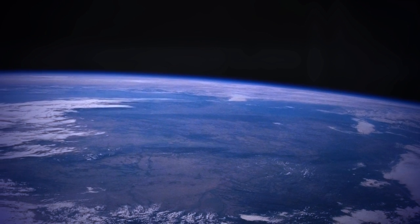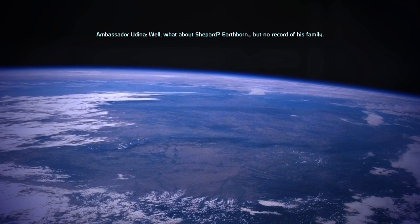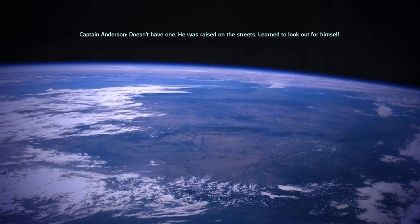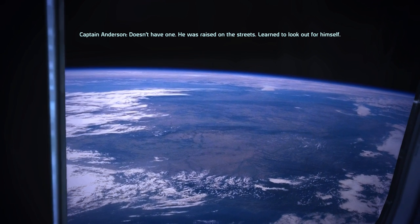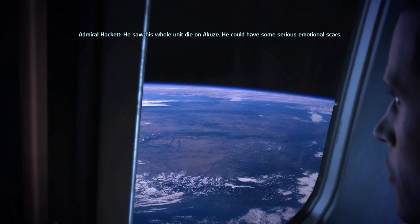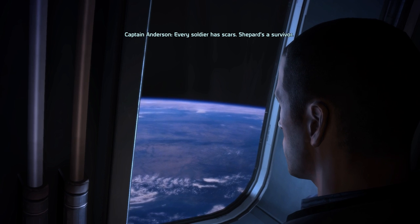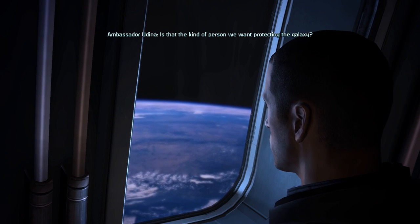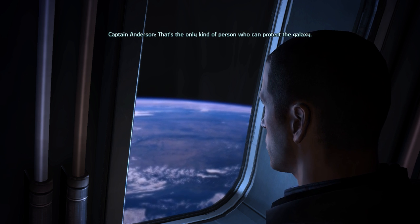Subtitles are on and let's get started. The game opens with background dialogue about Shepard — Earthborn, no record of his family, raised on the streets, learned to look out for himself. He saw his whole unit die on Akuze and could have some serious emotional scars. "Every soldier has scars. Shepard's a survivor." "Is that the kind of person we want protecting the galaxy?" "That's the only kind of person who can protect the galaxy."